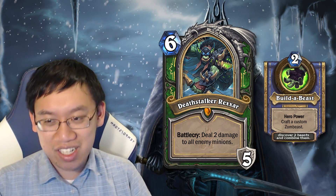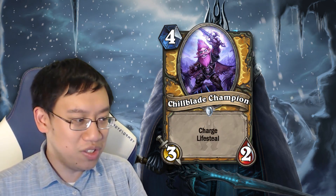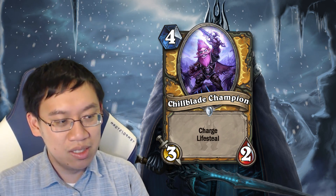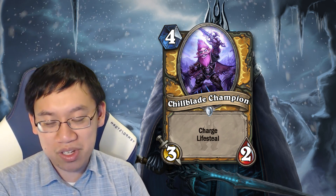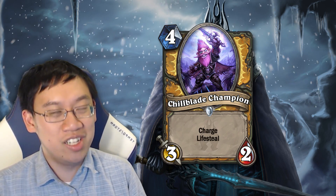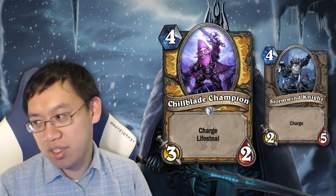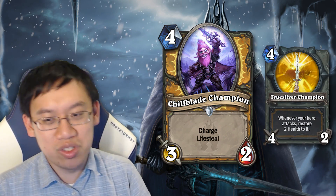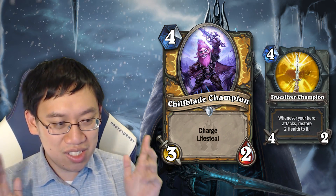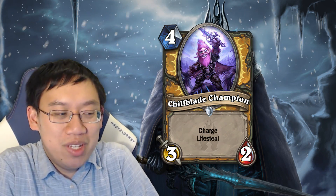Speaking of the other mechanic in this expansion, we've got Lifesteal. When you deal damage with Lifesteal, your hero heals for the amount of damage dealt. So, Chillblade Champion — when I first looked at this card, my first reaction was, oh, it's a worse Stormwind Knight. Or, why would you ever play this card over Truesilver Champion? But don't let this poor stat line fool you — or maybe it is bad, but we're being optimistic at first.